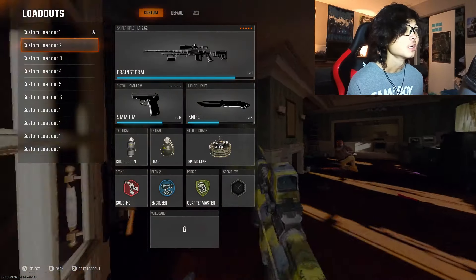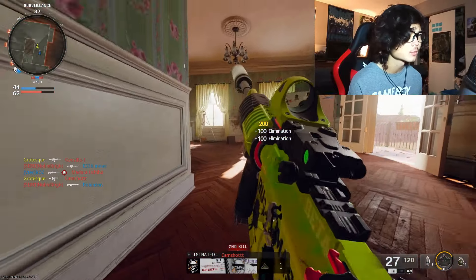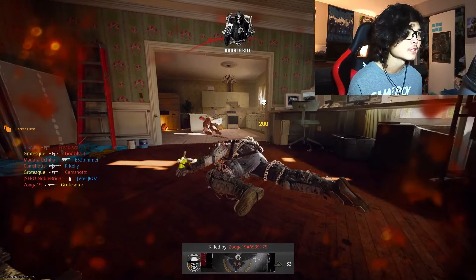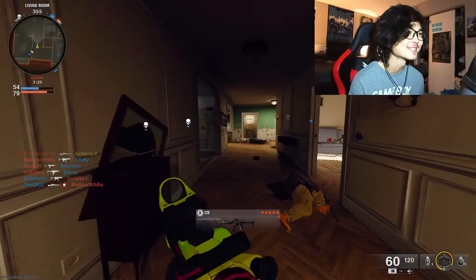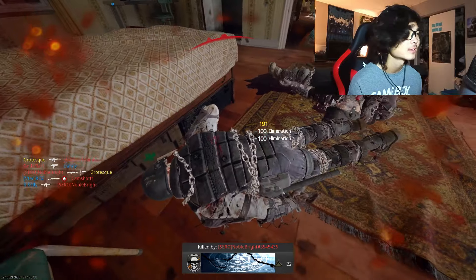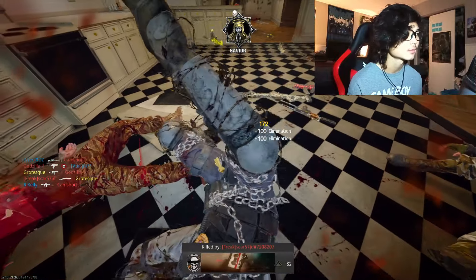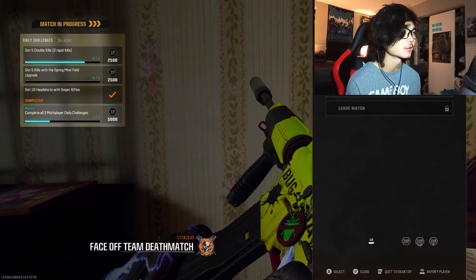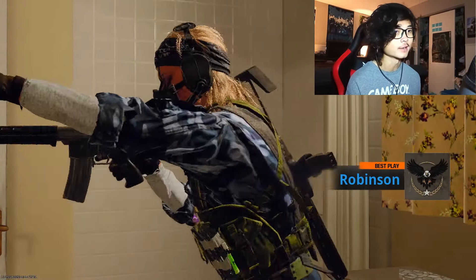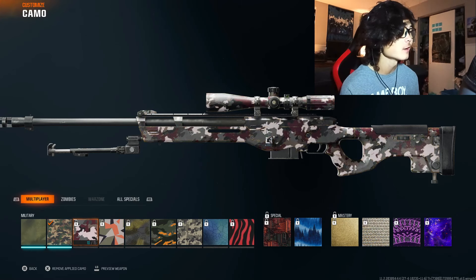Back to working on double kills — maybe use a shotgun, but actually I need the Spring Mine field upgrade equipped. I get a double kill, then another double kill — these are so easy with the right setup. The enemy team starts sniping too, inspired by my gameplay. I get my last double kill. I toss the Spring Mine hoping for kills — then defeat. I still have four hours to finish the remaining challenge of five Spring Mine kills.